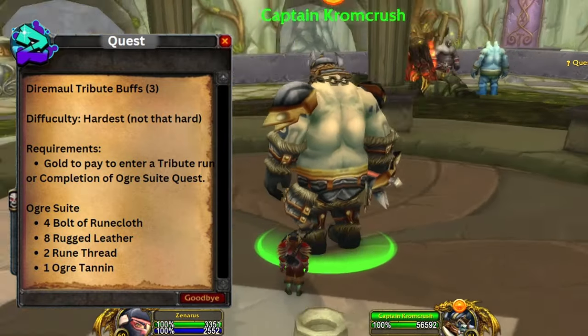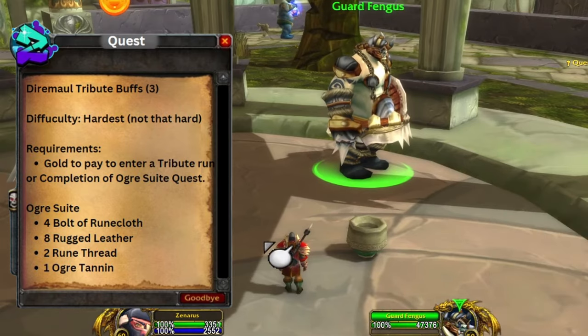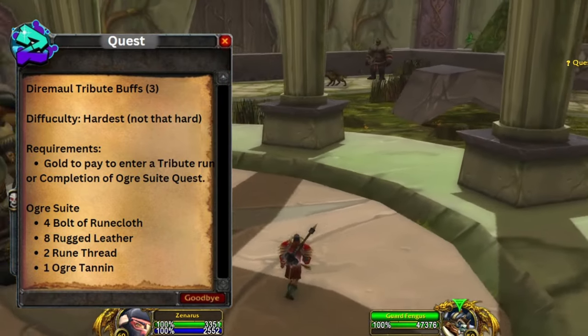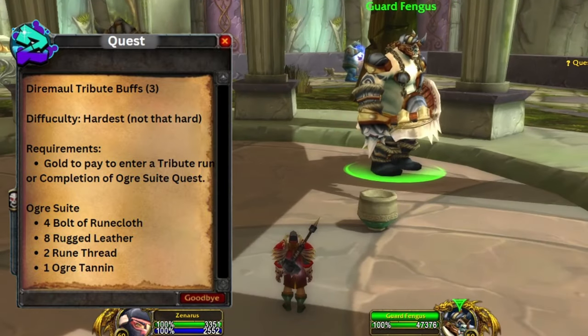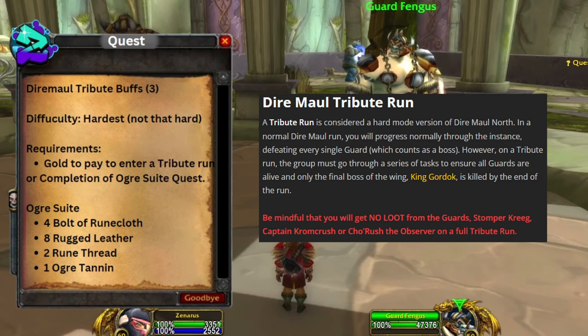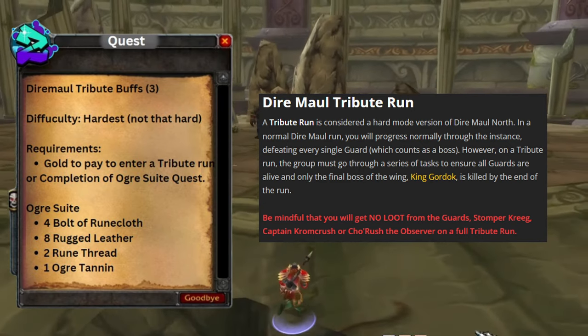Requirements: you just want some gold to pay somebody to enter a tribute run and get these buffs, or you need to complete the ogre suit quest to get into the dungeon and complete the tribute run yourself — which is essentially running the whole dungeon without killing any of the guard bosses. You're going to need four bolts of runecloth, eight rugged leather, two rune threads, and one ogre tannin obtained inside the dungeon.